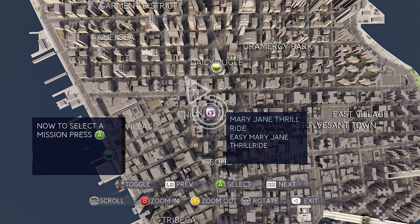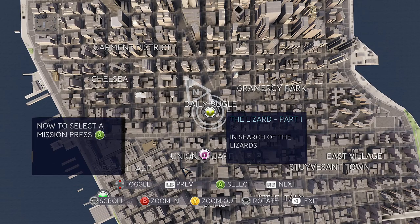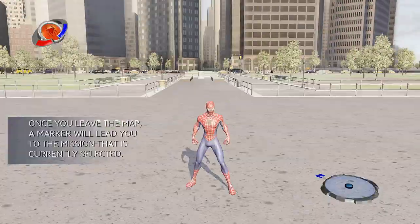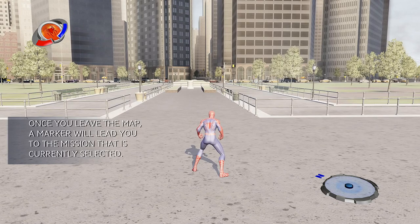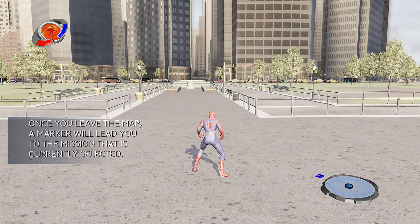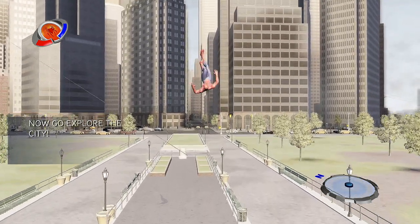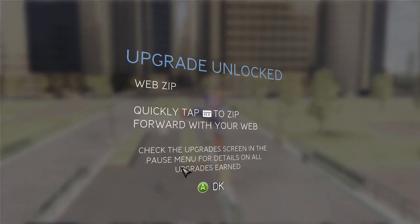To select a mission, press A. So we have Apocalypse Part 1, Mary Jane Thrill Ride, and the Lizard Part 1. Let's do the easiest — it says easy. Let's do Mary Jane Thrill Ride first. That's the zoom map — it's a handy feature, so if you're not sure what to do next, you can look up your options. Now get out into that city and do your thing. I just pressed RT fast and look what I got — upgrade unlocked: web zip. Quickly tap or press RT to zip forward with your web.